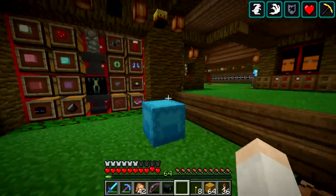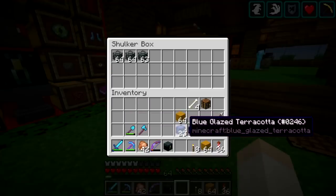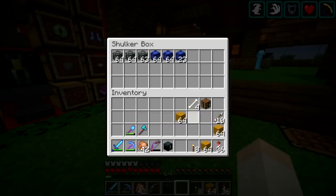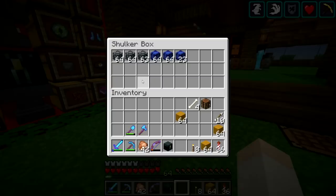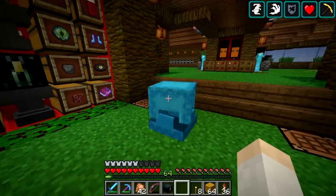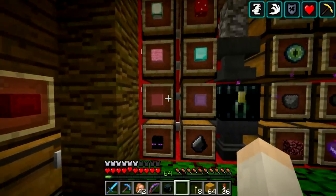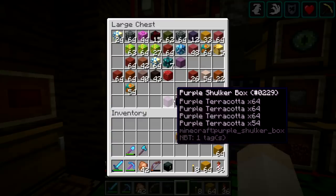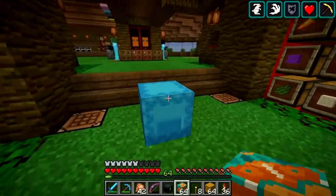Let's get started on this guardian farm project. I'm going to make a pattern with all the different types of glazed terracotta. That is black, gray, orange, white, brown, yellow, red, blue, pink, magenta, cyan, light blue, green, lime, light gray, and purple — I think those are all of them. There are 16 in total, so I think I named a sizable portion of them there, hopefully.